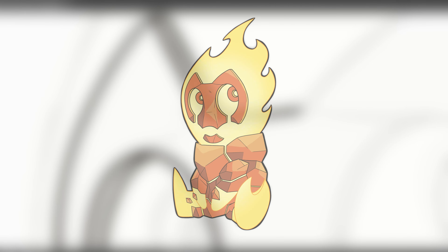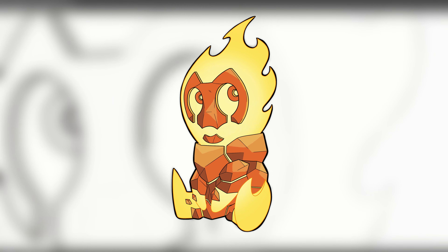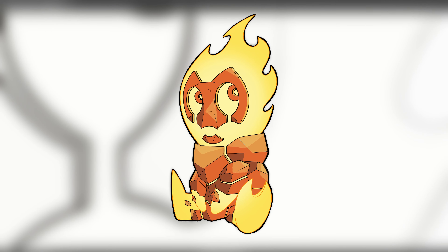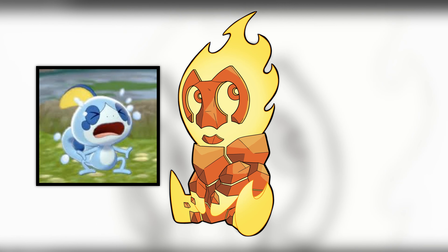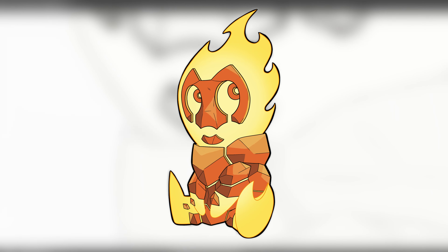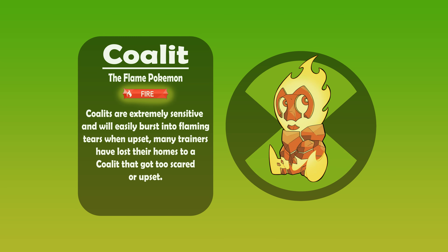For the fire starter we have Coalit — a mix of Coal, Lit, and also Little. There wasn't really much I could change from Heatblast, since he's just an on-fire rock man, so I focused on giving him baby features with a big head and little nubby arms. I gave Coalit cracks down his eyes to make them look more like tears, since I want him to have the personality of a small scared baby — usually they do that more with water types and I wanted to break the stereotype. The rock color is also a bit bigger, since I want that to be the main focus of the evolution line. Coalit, the Flame Pokémon. Coalit are extremely sensitive and will easily burst into flaming tears when upset. Many trainers have lost their homes to a Coalit that got too scared or upset.